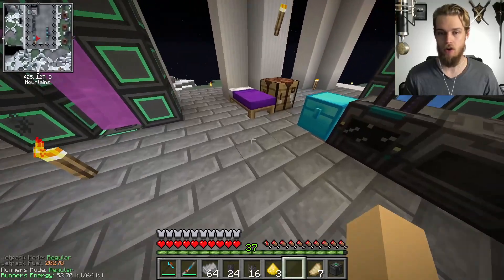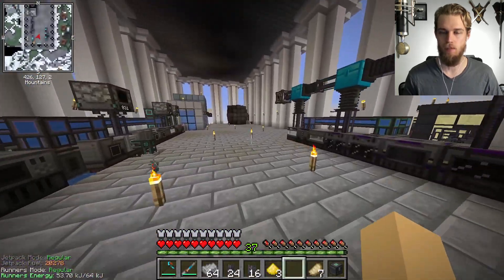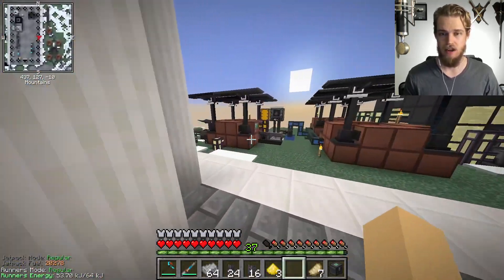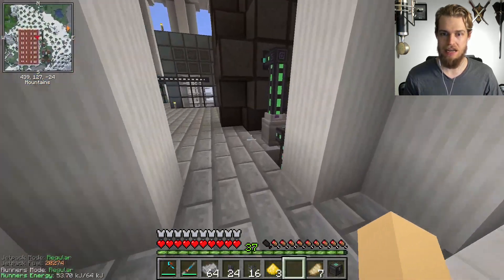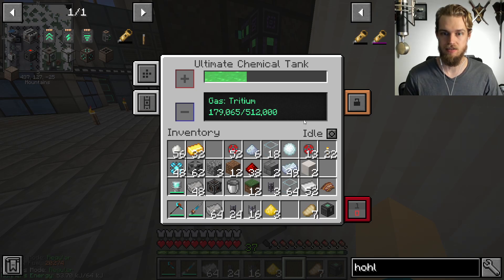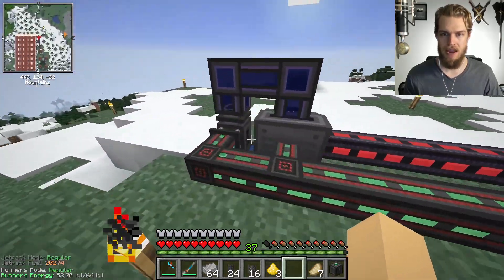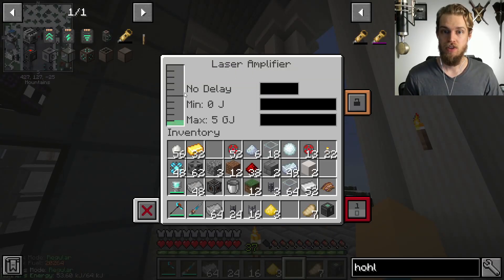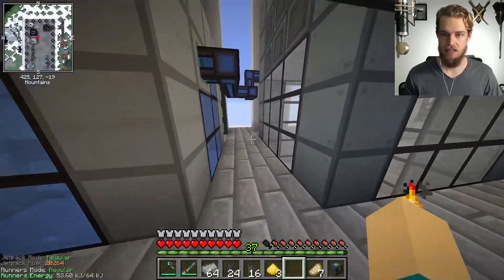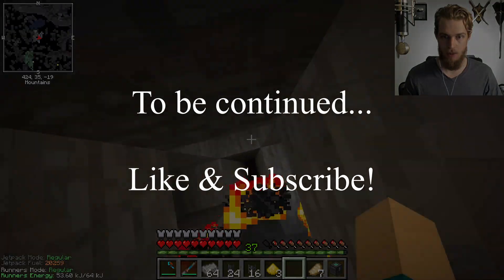Inside the fusion reactor controller, the fuel tab is the most important. The injection rate is 2 — the highest is 98 — meaning 1 millibucket per tick of deuterium and 1 millibucket per tick of tritium. The higher the injection rate, the more fuel you burn, so you have to make sure you can actually produce enough. We're going to do an air-cooled fusion reactor — water-cooled isn't really necessary. Since our tritium is based on solar power, I'm going to go sleep and then check on the digital miner. This is all running automatically now — the lithium is filling up the tank. We may end up wanting another pump, but I'll do that beta testing in a future episode.